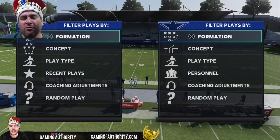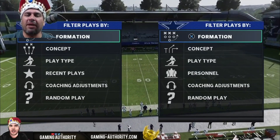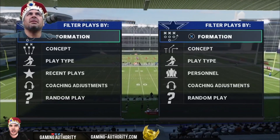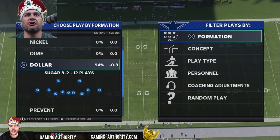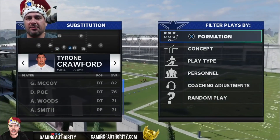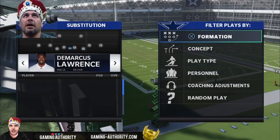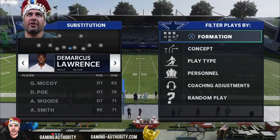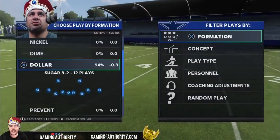I'm going to do something I usually don't do. I have a super four-man blitz this early — I usually put it in an e-book and then sell the e-book, but I'm going to give it out to you guys. That's how we roll here at Gaming Authority. K-O-B. Now, we're in the Cincinnati Bengals playbook, in the Dollar Sugar. I like to make some substitutions, though this does work without them. I like to put DeMarcus Lawrence in at the defensive tackle position — you want your best D-tackle there. Make sure auto flip is off because we're running the Dollar Sugar 3-2.